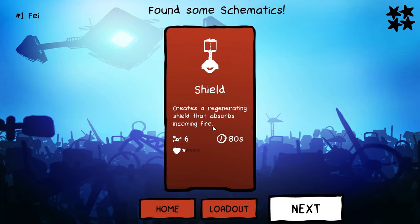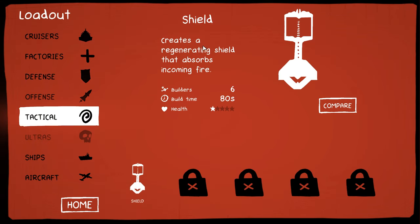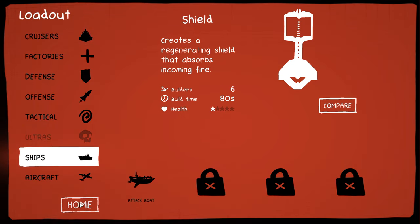Create a regenerating shield that absorbs incoming fire. So what do we have? We got cruiser — general purpose cruiser with faster build rates for all tactical buildings. Tactical buildings also create a regenerative shield that absorbs incoming fire. Okay, so these are all my tools.